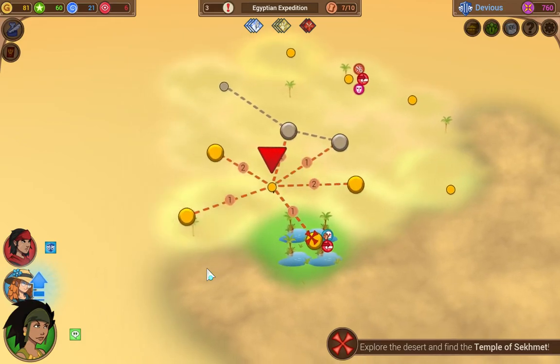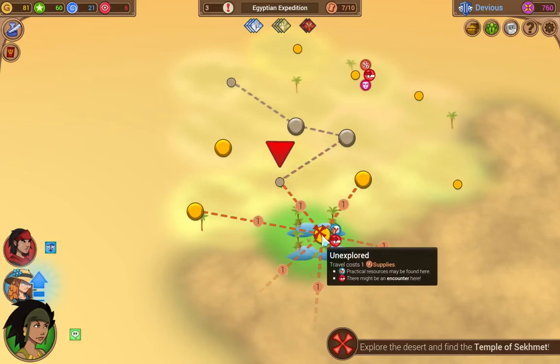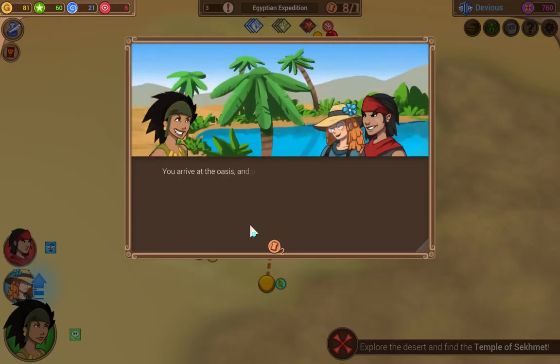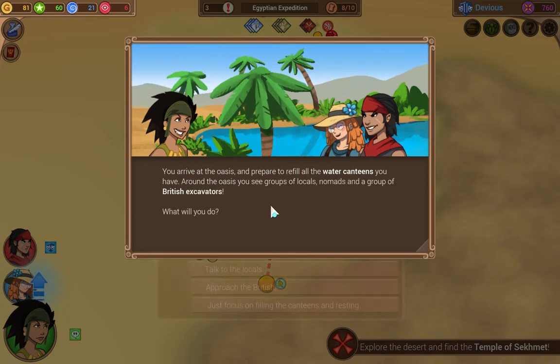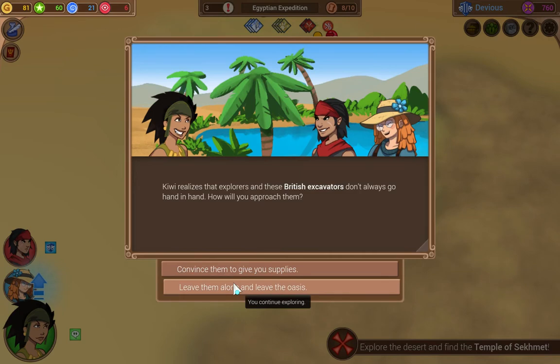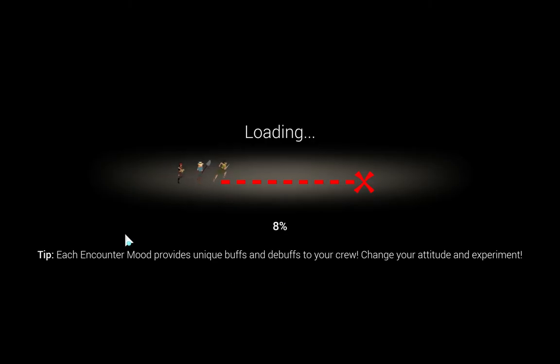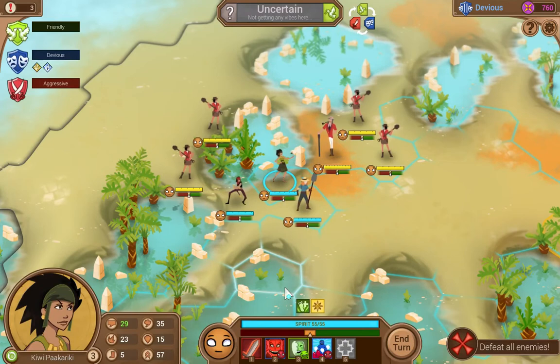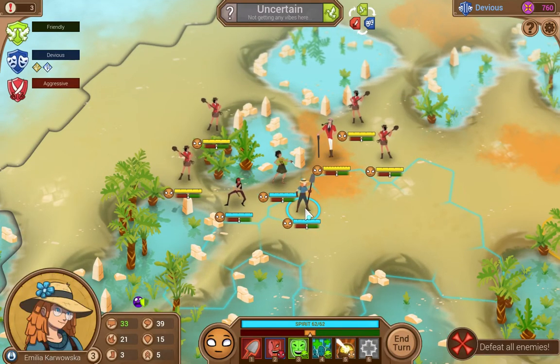Let's go here. Nothing of interest. What are the oasis? So we'll approach to visit British. We will convince them. We will battle them. So they're friendly. This is tight quarters too — this is kind of an unfortunate draw for this map.